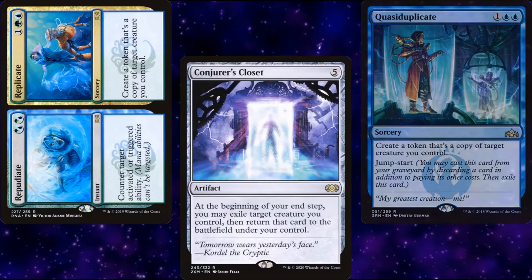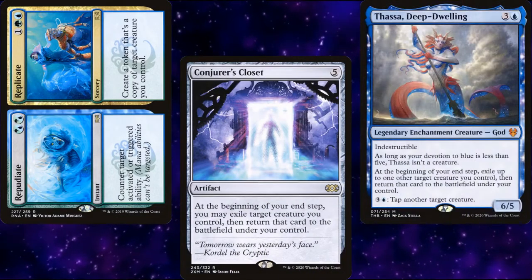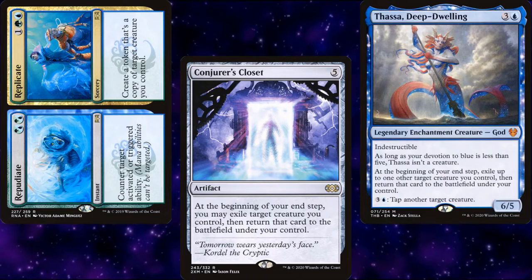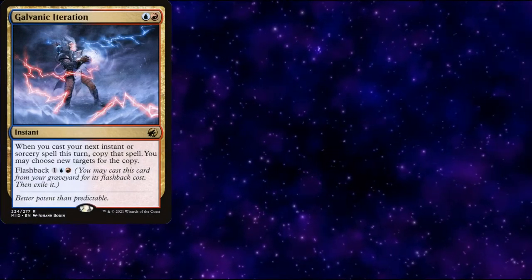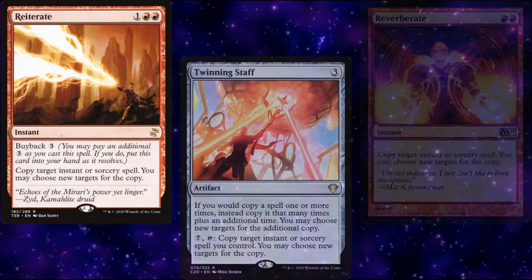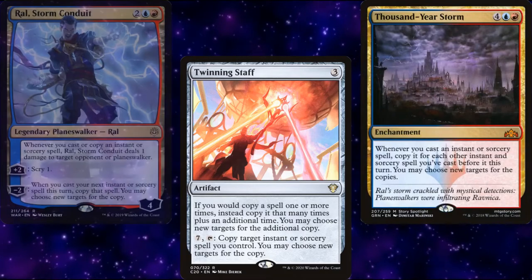Conjurer's Closet serves double duty alongside Thassa, Deep-Dwelling as synergy with Riku. This deck ended up being a bit of a Spellslinger deck in addition to a creature copy deck. So what Spellslinger cards are we running? To start, we have Galvanic Iteration, Expansion/Explosion, Reverberate, Reiterate, Twinning Staff, Thousand-Year Storm, and Ral, Storm Conduit.